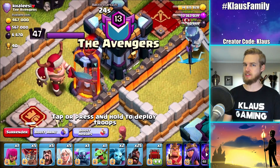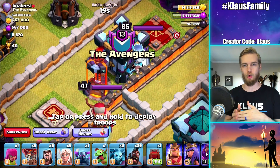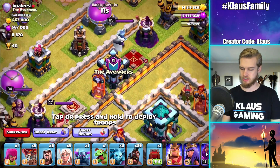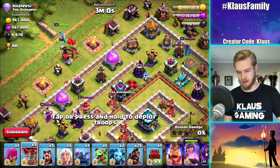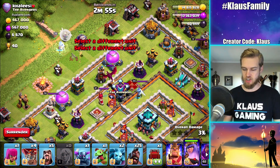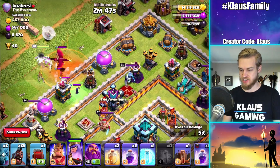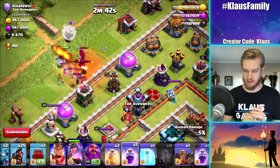This is very naughty — look at this Inferno Tower. You can't tell if it's single or multi because of the name of the clan, but you can kind of tell that's actually a multi-targeting Inferno, which is a huge win for us because that just makes it a little bit easier. Let's go queen on the far side. I don't want to deal with the sunken air defenses — that's what I call them, when you can't target the air defense from the outside.